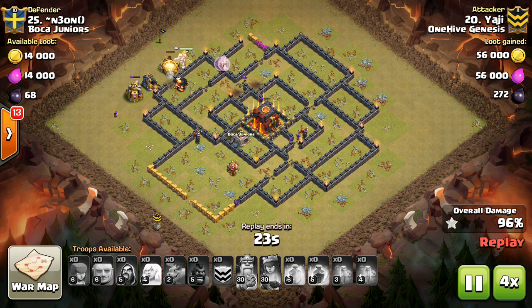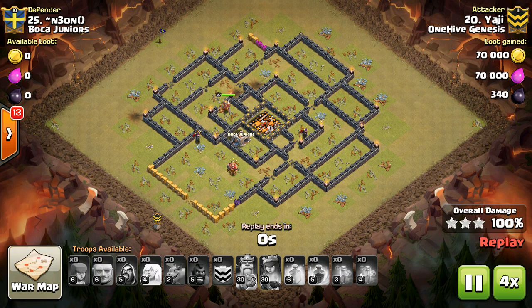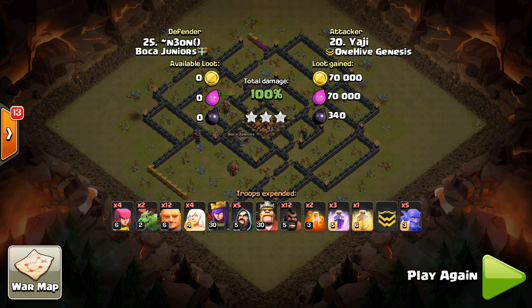Finally, you want to deploy your bowlers first as soon as your giants go down and the funnel is created, because they're the hardest troop to funnel into the base. The earlier they go down, the better the chance that they will go into the base, because there'll be enough breadcrumbs to draw them in.